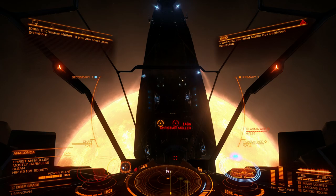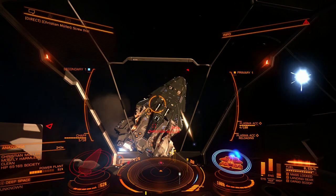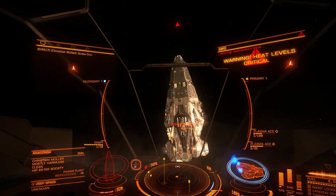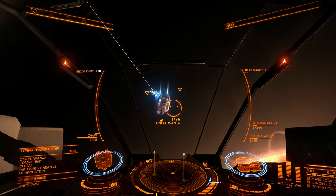And here you can see the problem right away. Two plasma accelerators on a Vulture is clearly overkill. You will only be able to shoot one at a time in most cases. The problem is that you need almost a full weapon capacitor to shoot both plasma accelerators at the same time. Also, they will overheat your ship very much, so shooting them will damage your modules. You would need heat sinks or to wait between shots, which is not practical.